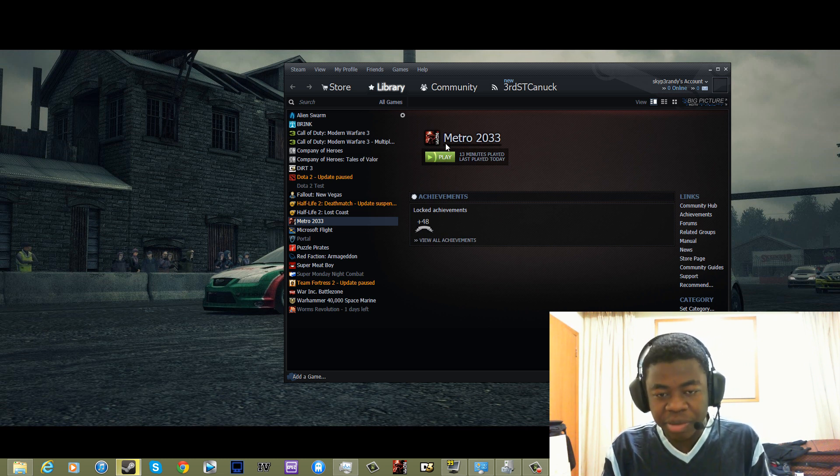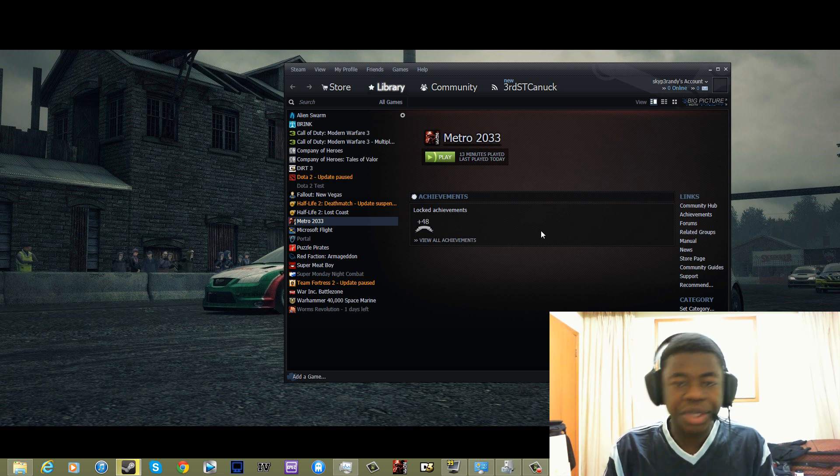So you turn off your overclock, go into Metro 2033, set everything to max. I'll close Camtasia and start recording with FRAPS or DXStory — see you guys in the game.